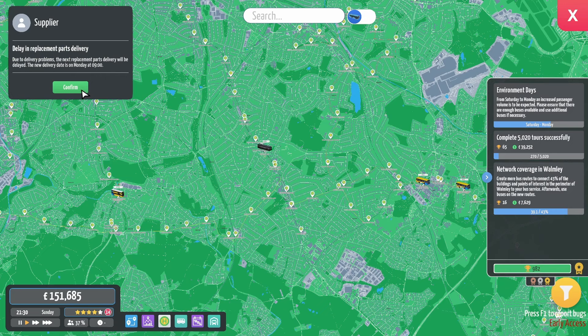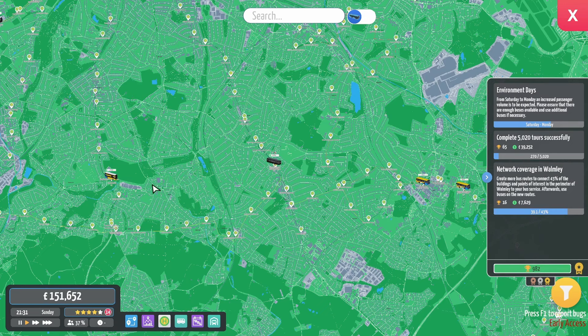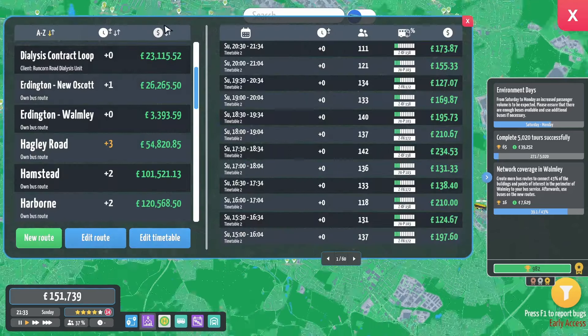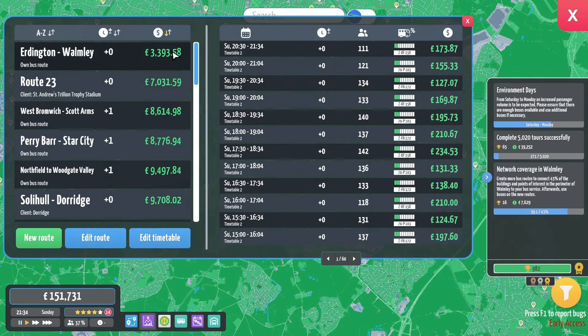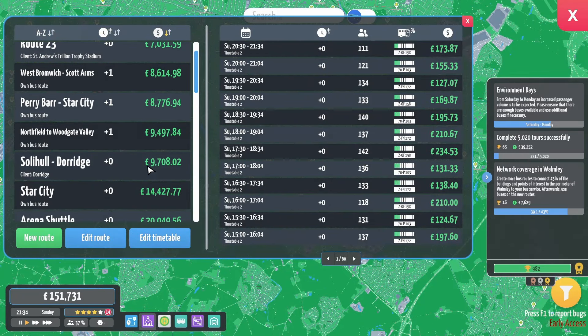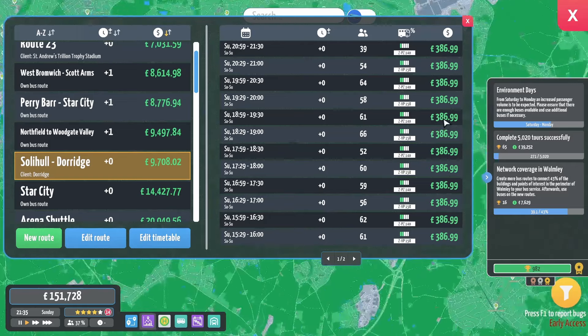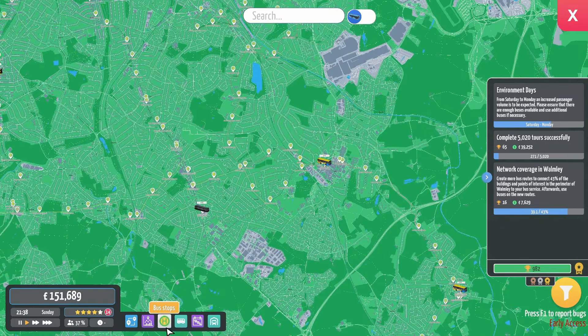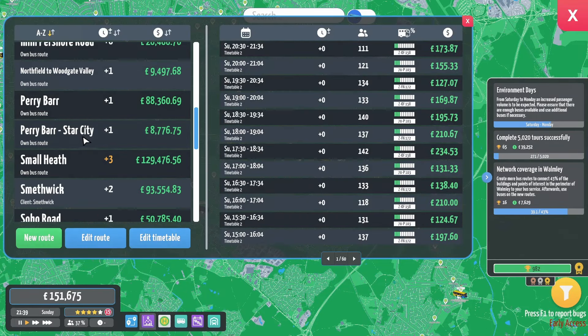We've got a phone call — our parts have been delayed. Very decent bit of money today though. The new money maker is definitely going to be Solihull to Durridge — 386 pounds per trip and it was holding like 30 people on board. Easy money. I just realized why I was using two buses there today.